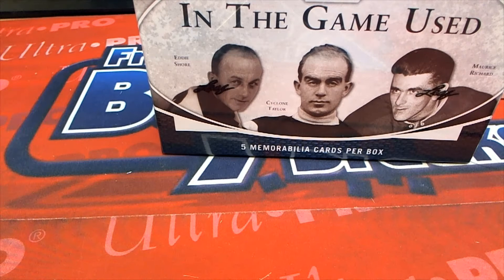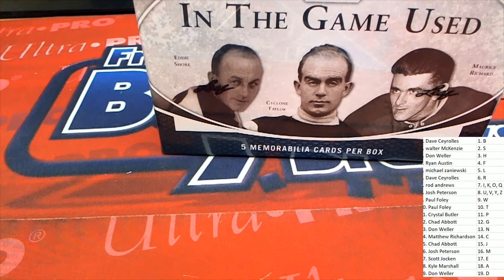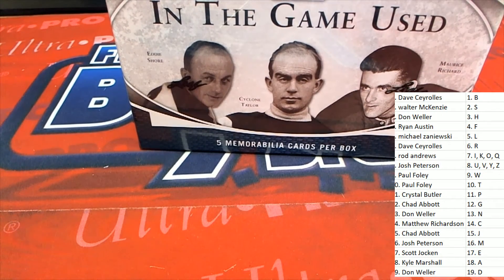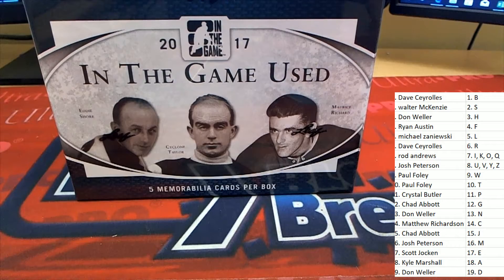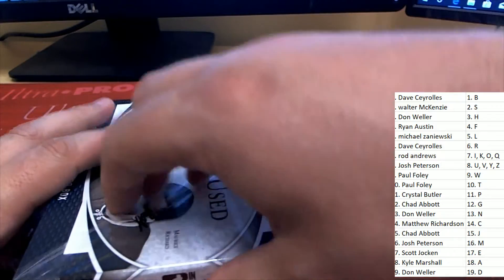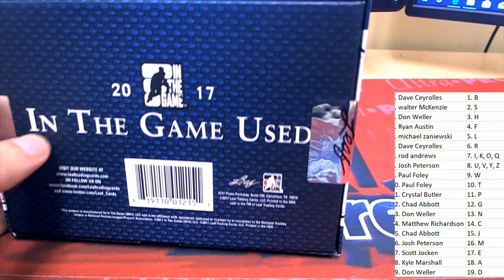That will show up again — you'll be able to see that list again right here. In the Game used hockey, it's time to rip! This is last name letter — the last box break was first name letter, and this one is last name letter.